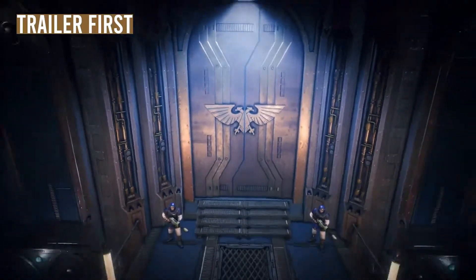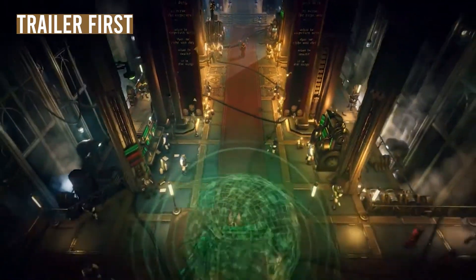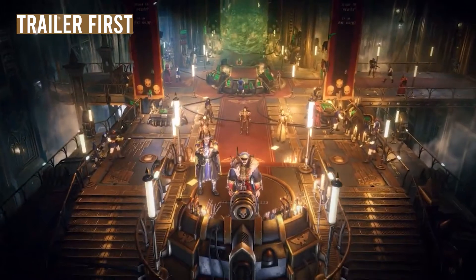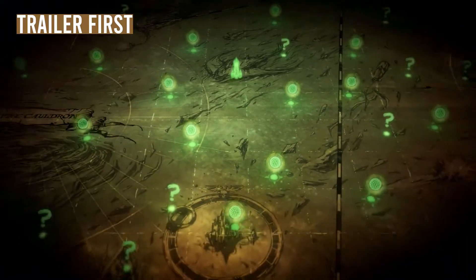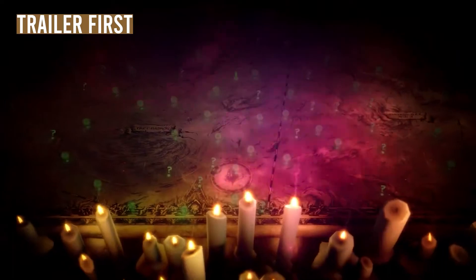In these dark reaches, the Emperor's light is faint. It is the rogue trader's duty to navigate through this dangerous unknown. For they have the power to feed the Emperor's flame, or to plunge millions of worlds into darkness.